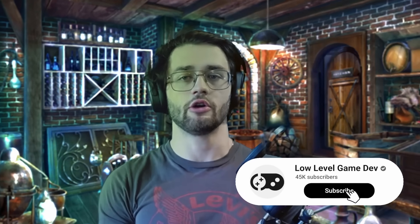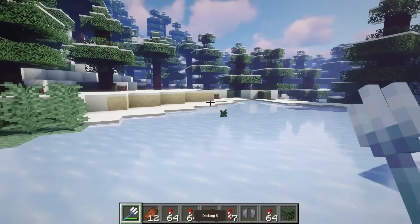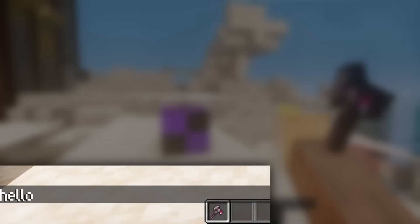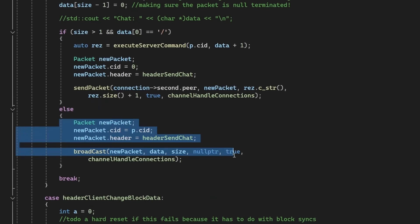Let's start with something that I really wanted to add for a long time: server commands. For that, we actually need a chat to write the command into, so I'm thinking I'll do the same way Minecraft does it. Now you can type stuff here and it will send a message to the server, and the server will just send back the messages to the clients.